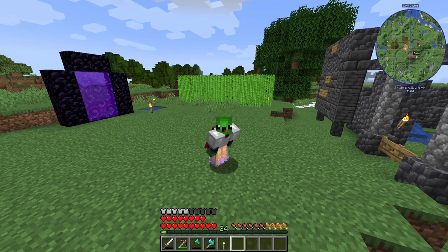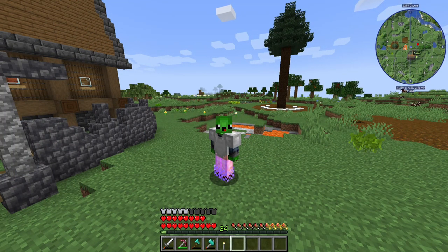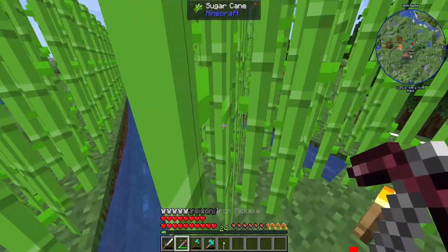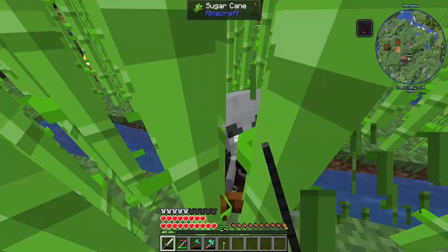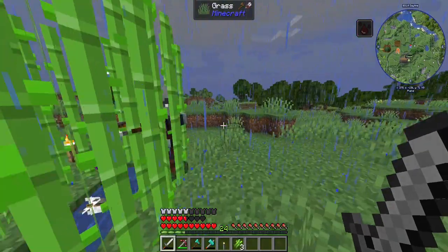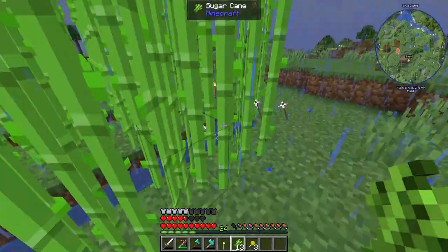All right dudes and dudettes, welcome back to All the Mods 7. Today we are going to be harnessing the sun for its power, but we have some non-friendlies we gotta take care of first. There's so many — there's my sugarcane. He dropped a lollipop. All right, now that most of my sugarcane has been destroyed, let's see what we got here.